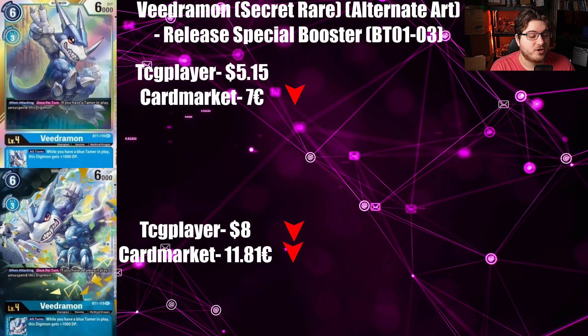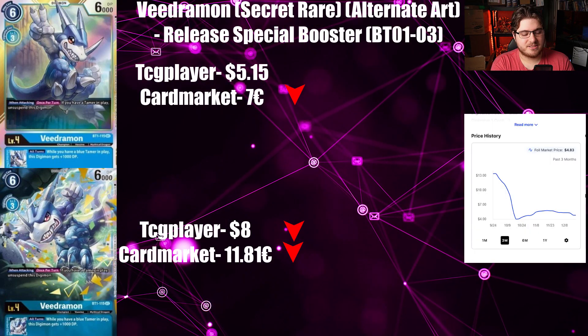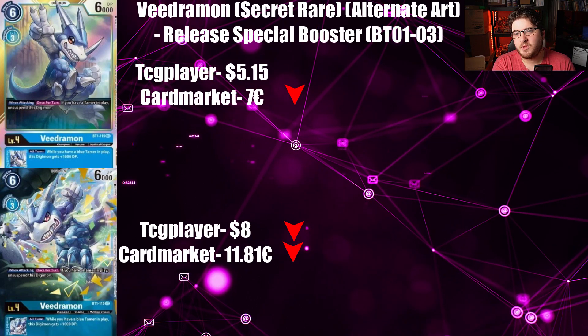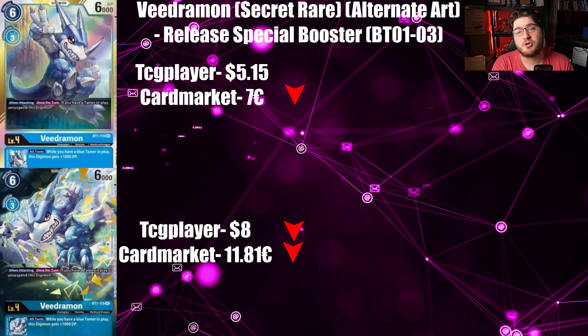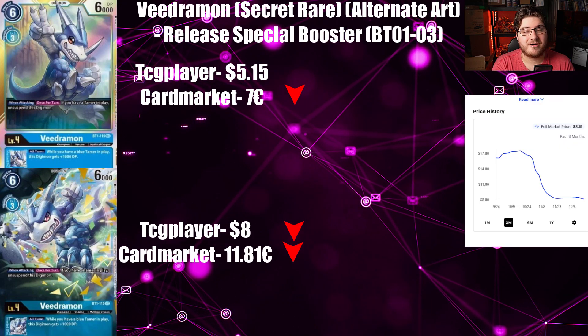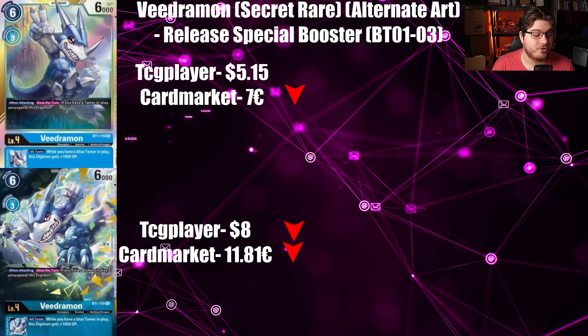The final card is VDramon secret rare and alternate art from Release Special Booster VT01-03. TCGPlayer for its regular art is $5.50 and Cardmarket is at $7 going down. You could play this in All-Fours VDramon, but this card is probably going to be reprinted — especially since they reprinted Metal Greymon, meaning this should be another secret in the set. TCGPlayer for its alternate art is at $8 going down while Cardmarket is at $11.81 going down as well. That's it for this market watch — let me know in the comments, hit that like and subscribe button, stay safe, stay healthy, and I'll catch you in the next one.